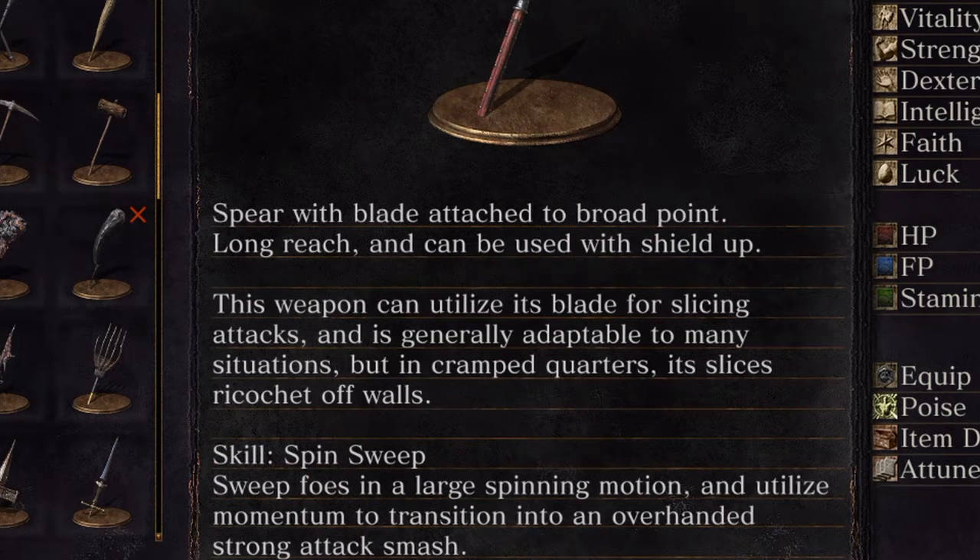Now for the skill, it has the Spin Sweep. Sounds interesting. It sweeps foes in a large spinning motion and utilizes momentum to transform into an overhanded strong attack smash. In layman's terms, it means you spin around and hit stuff with your spear. Although when I put it that way, it doesn't sound exactly very impressive. Kudos to the writer trying to make that sound impressive.